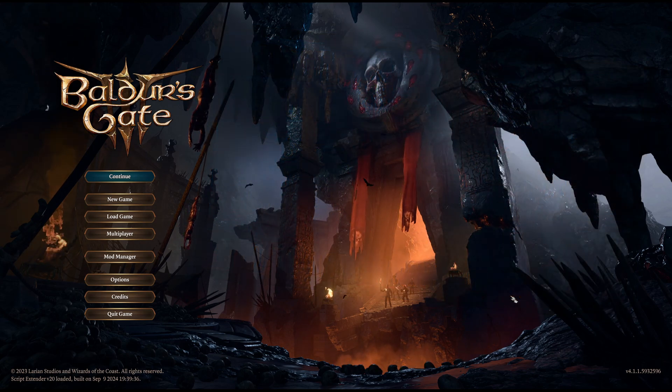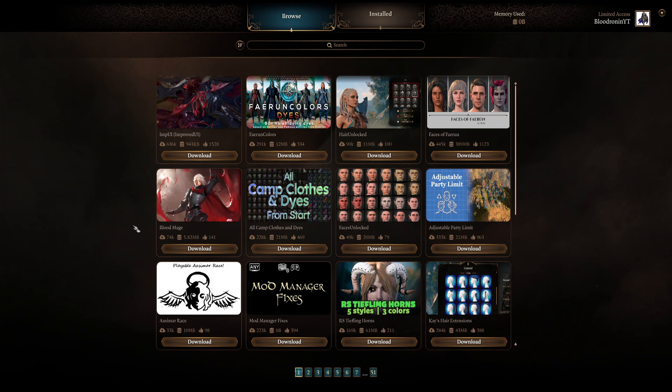Now for those that are new to this and want to simply just go into mod manager, it's super easy. You just click mod manager, you see a bunch of mods, you download and install.